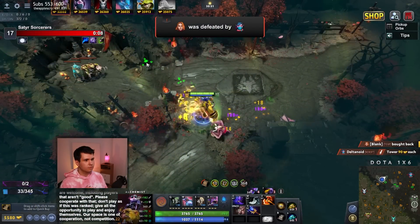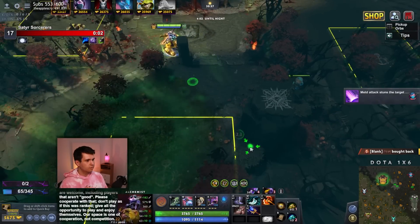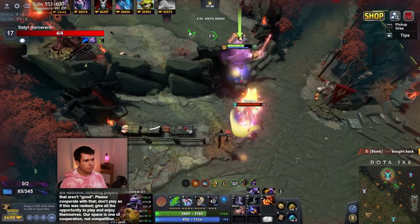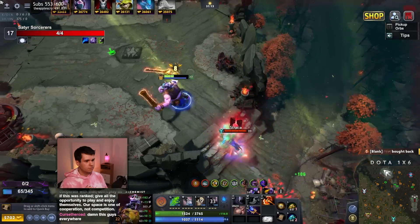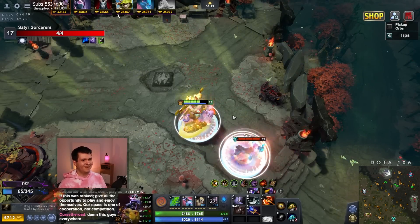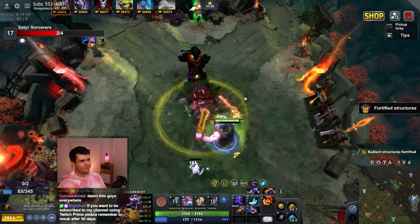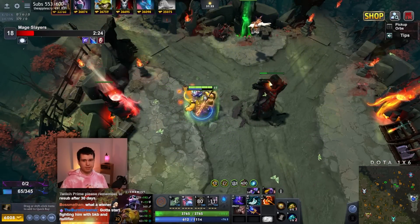Lina is dead — that's interesting, I wasn't even aware she was in trouble. Good. Do you have nothing better to do? Yeah, I'm probably dead — I don't know, I'm really tanky now. Okay, goodbye. But my base — that's not good. This Leshrac, every time. No matter where I go, nobody else can find me like the Leshrac can.